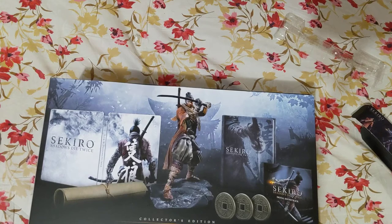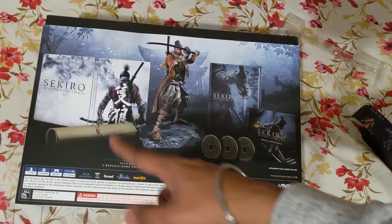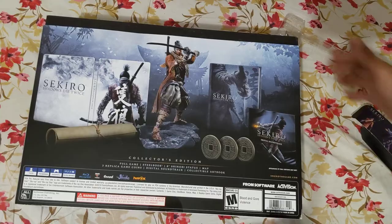These are the things that are inside the box: you have the steel book, the statue, an art book, and some coins. Let's go ahead and open it up.